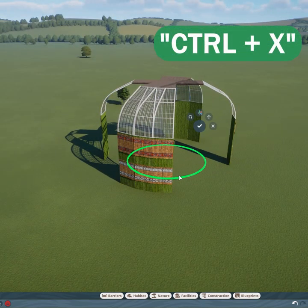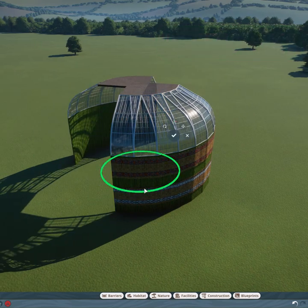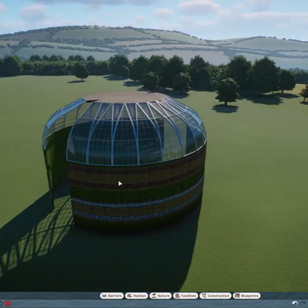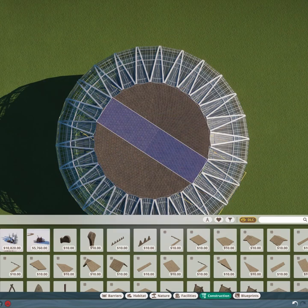Now select all of your dome piece and press Ctrl X to copy and move. And now remove that top of the dome.